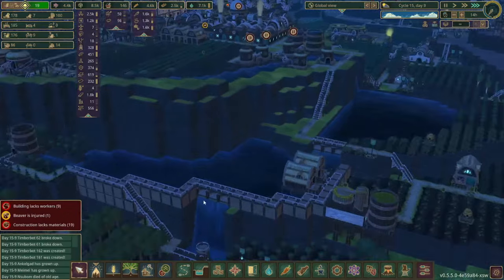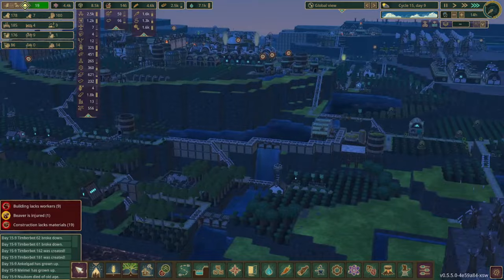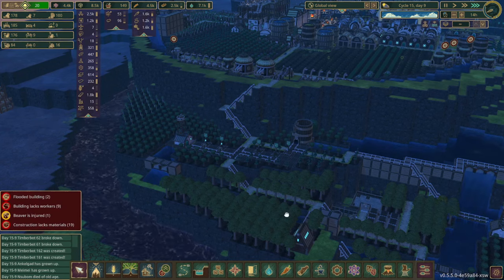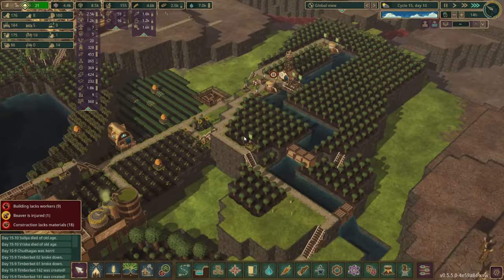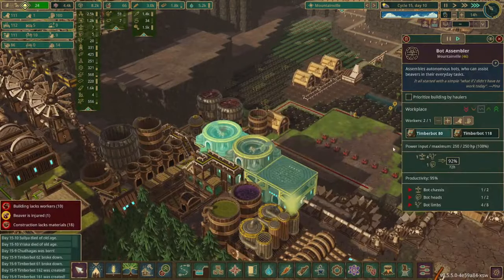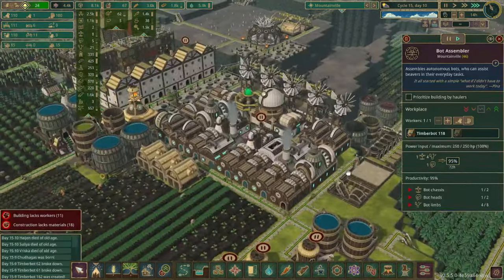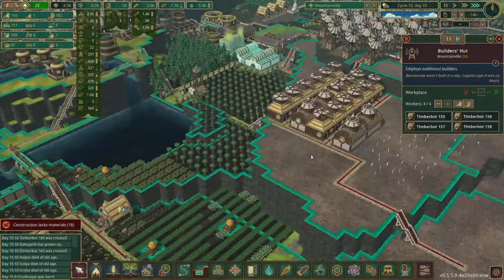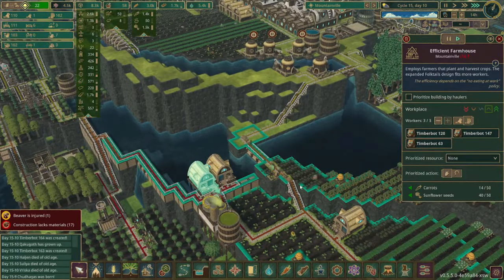We also have this dam finished, so now you can see the water level has gone up one tile, and that should help reduce the chances of any droughts happening for the trees over here, although maybe there is going to be a little bit of flooding going on. We do have a lot of bots so maybe we can reduce how many bots work in here to slow it down just a little bit since they're not doing anything right now. We'd rather have unemployed beavers than unemployed bots.